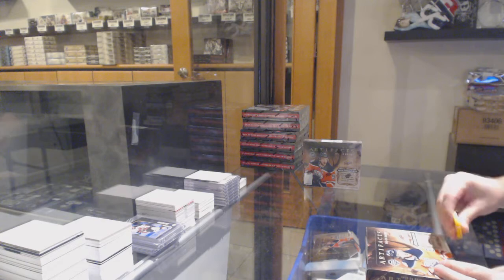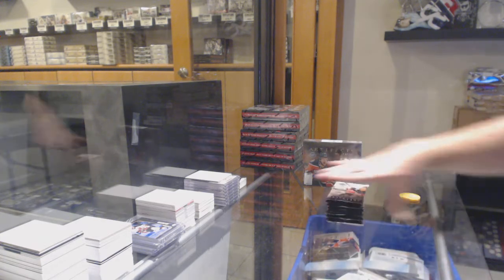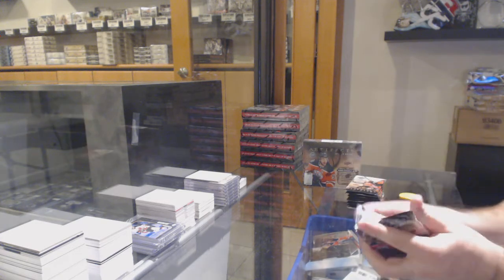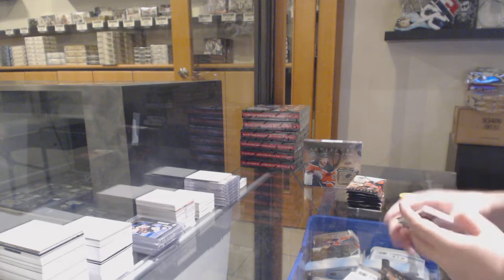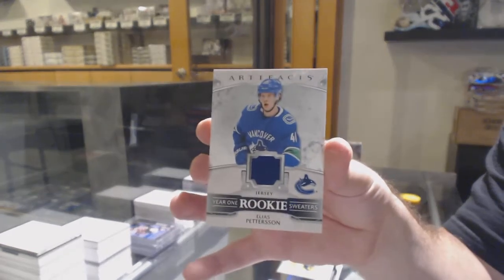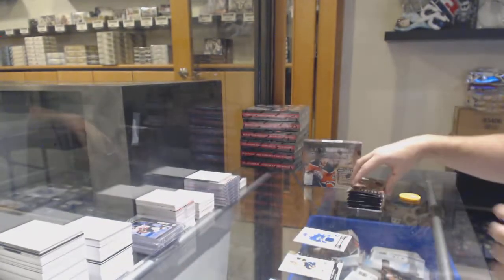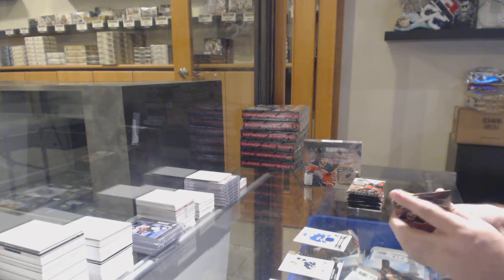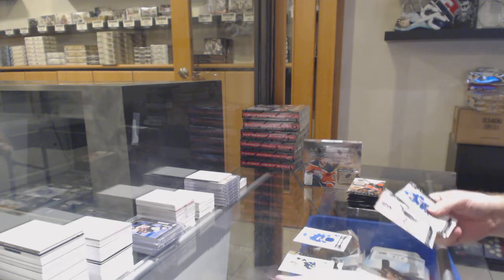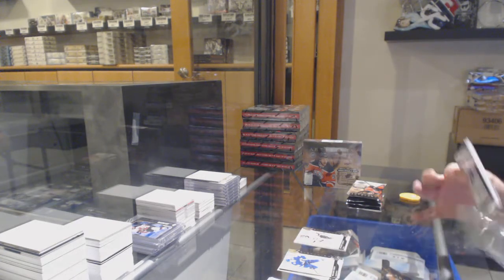The soccer market has actually crazily picked up right now. We've got a lot of people requesting soccer boxes. We've got for the Vancouver Canucks year one rookie sweaters — Elias Pettersson. $6.99 Jonathan Quick for the LA Kings.